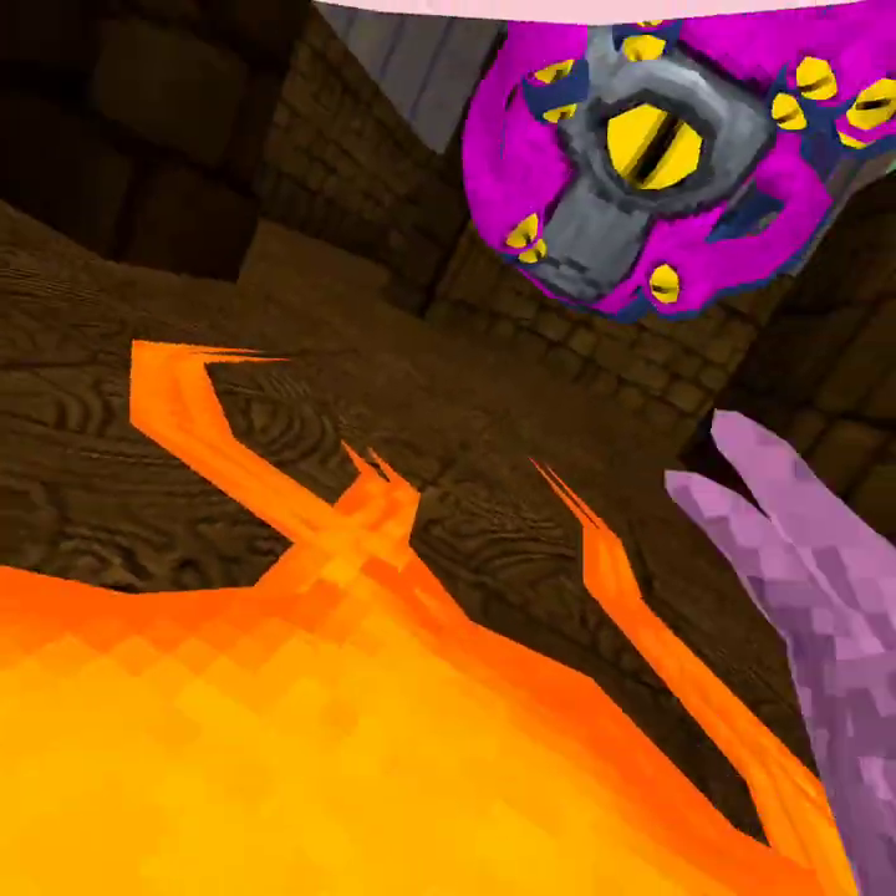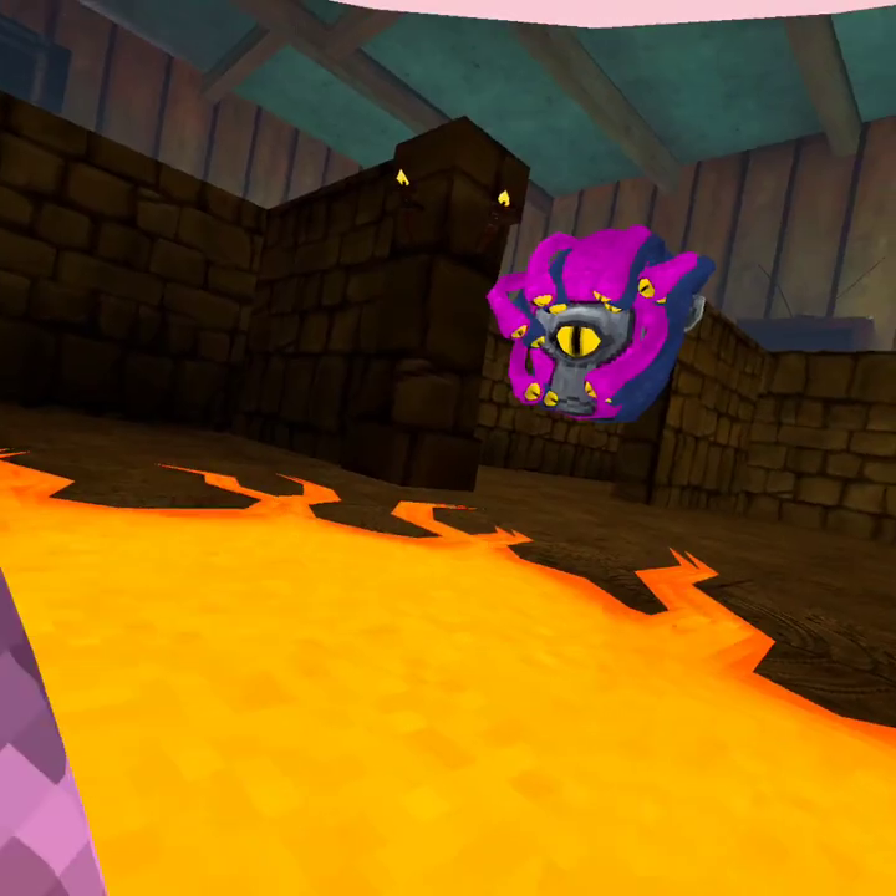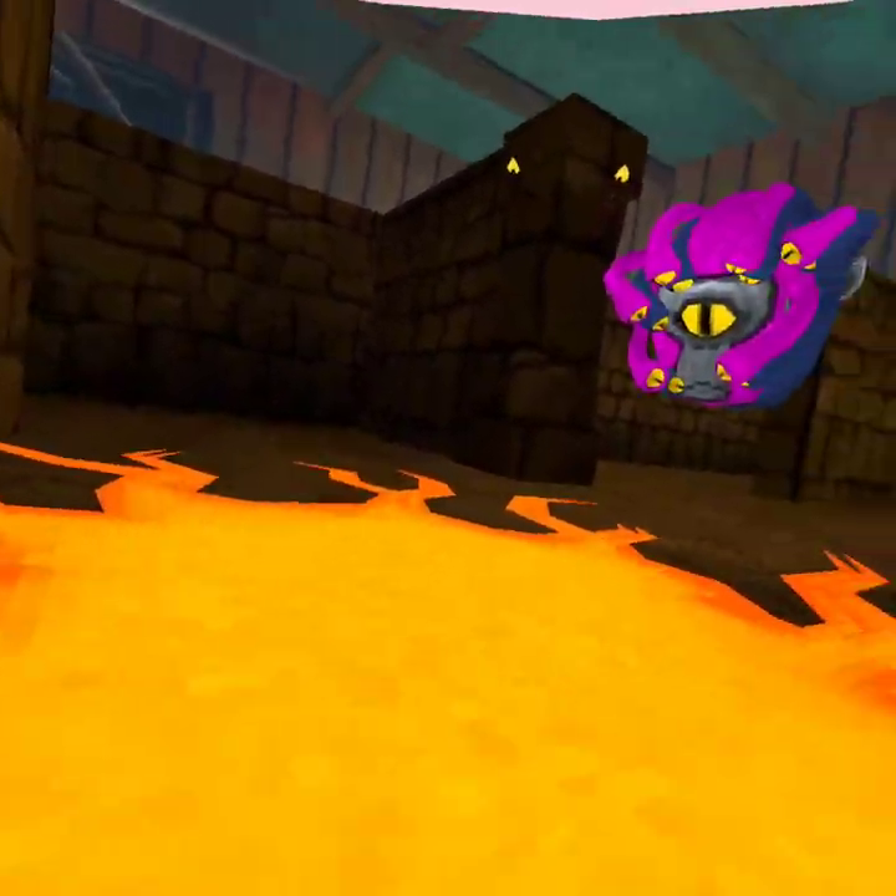I want to go in. Just let them zap you once you're in the corner, and then you'll go inside the ground into this cage.